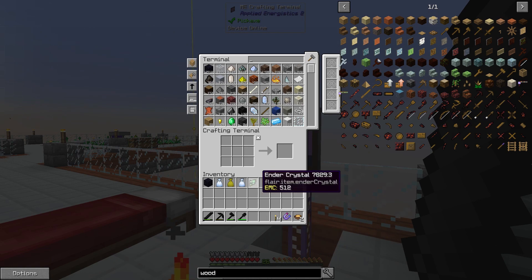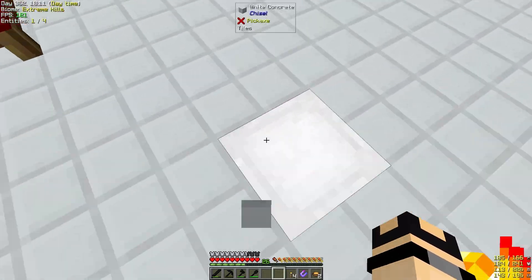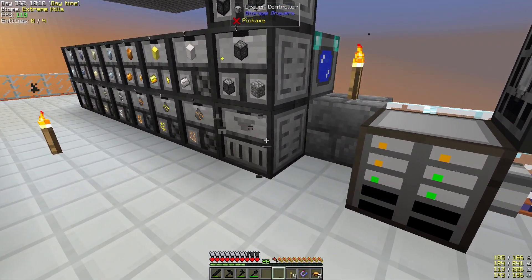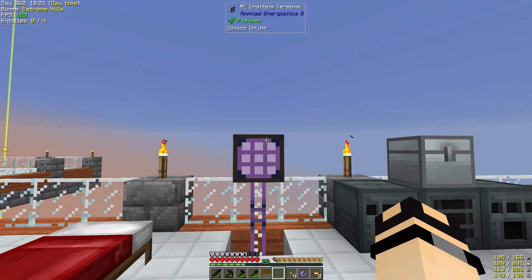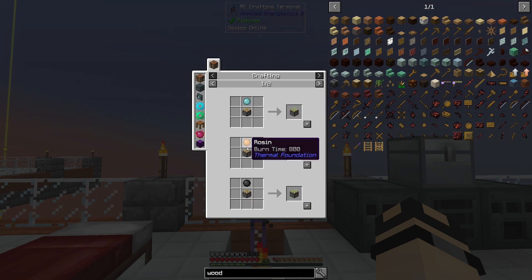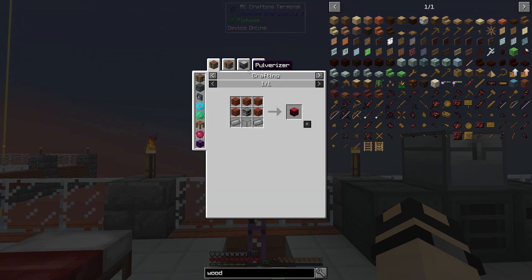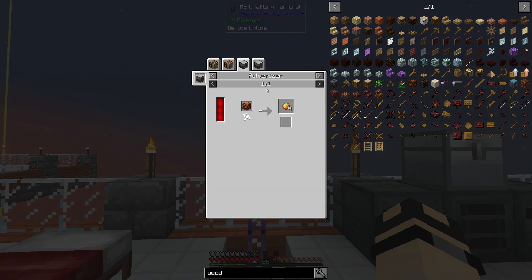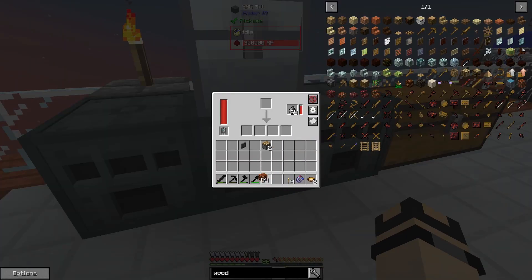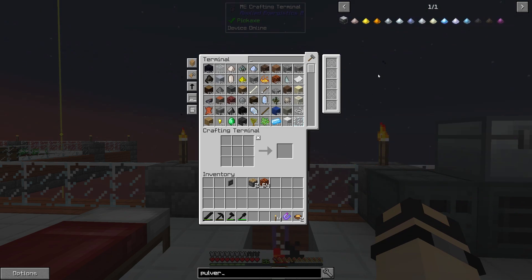So that's all those changes. So what we're going to get started on today — the first thing that I want to get done is I want to get this interface between this drawer controller and our ME system or AE system. So in order to do that, we actually already have an interface and you need that combined with a sticky piston. So we actually have two regular pistons, but in order to make a sticky piston, I need slime balls. And actually in order to make slime balls, the easiest way is to take this magma block.